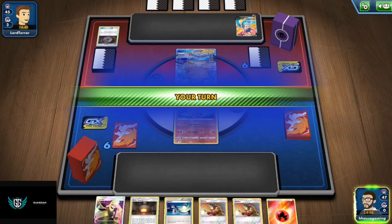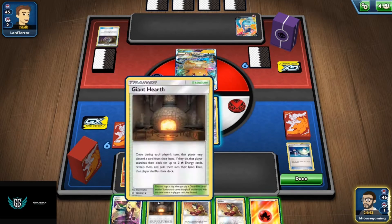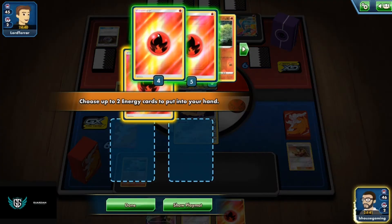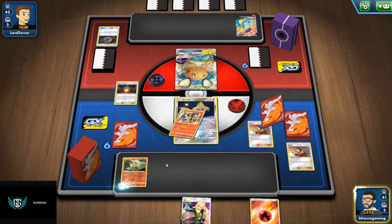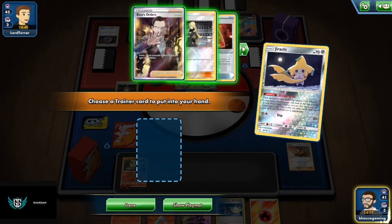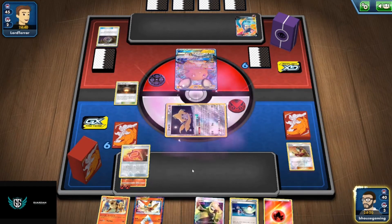So he is going to be spreading damage all over the board — and look who decided to appear. GG! That's why we call ourselves Top Deck Gaming, because we get what we need. So let's play Giant Heart, discard a Welder in the process, attach here — boom! Let's draw a couple more cards.